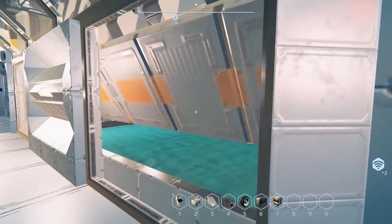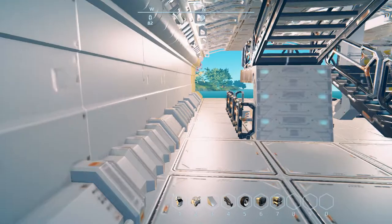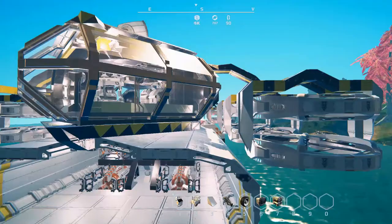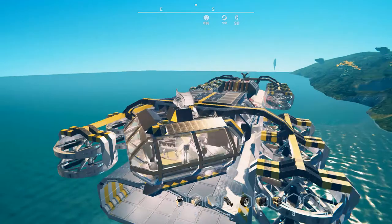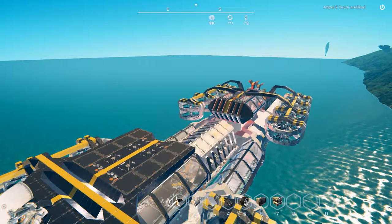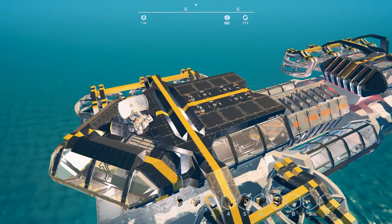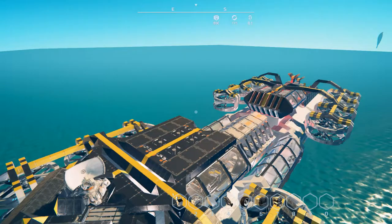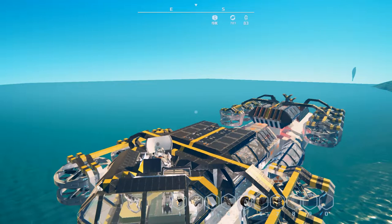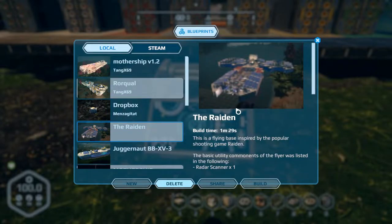There we go — we can't quite see it from that view, a little laggy. There are conveyor connectors and I think that's what's causing it. Let's go outside and get a better view. I can sort of see what's going on. This is the Roar Qual — you can check it out in the Steam Workshop, give them a thumbs up. If you're not on Steam, the link will be in the description for a direct download.